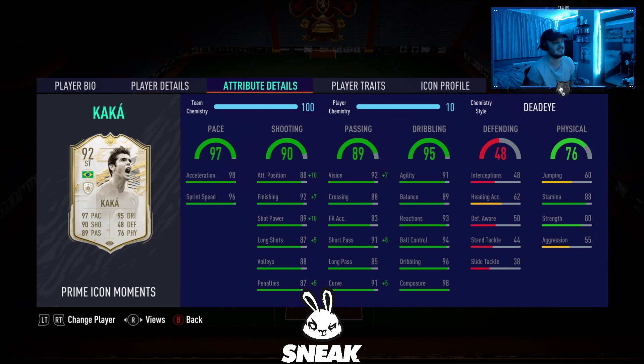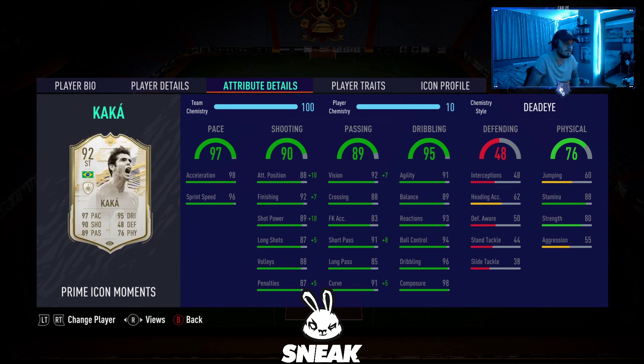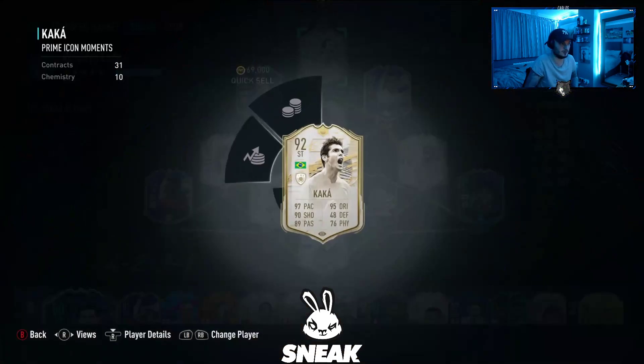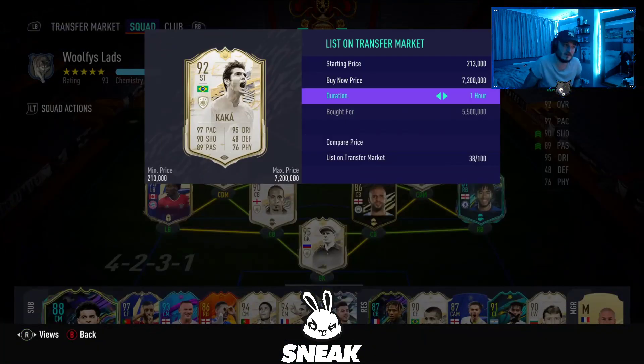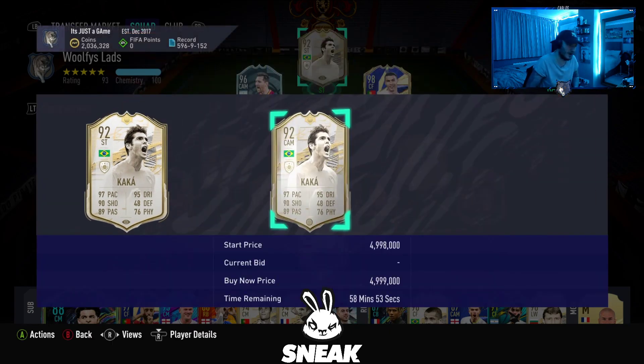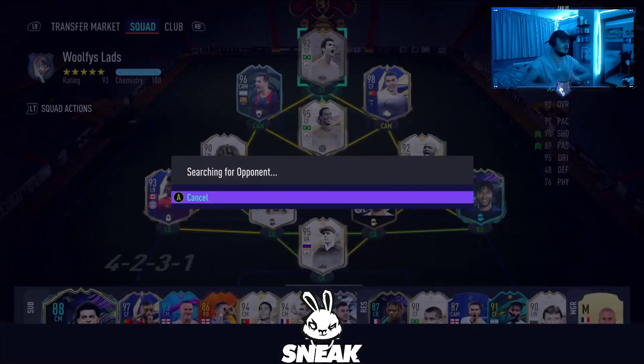90 shooting, 89 passing, 76 physicality. Look at his in-games — his in-games are absolutely cracked. I've gone with a dead eye chem style on him to improve his shot power and finishing. I personally don't believe in chem styles but yeah, I'm super excited to use this card. I did buy him for 5.5 mil but he's now selling for under 5.